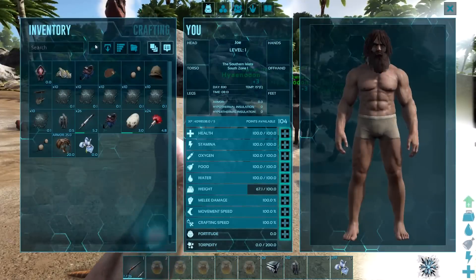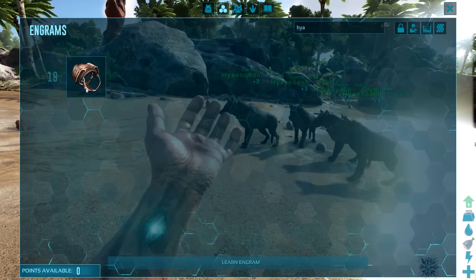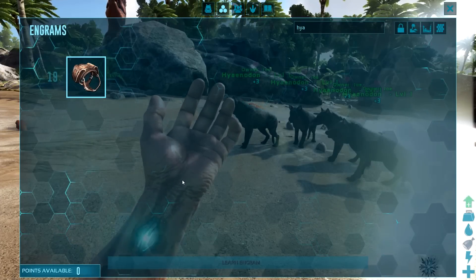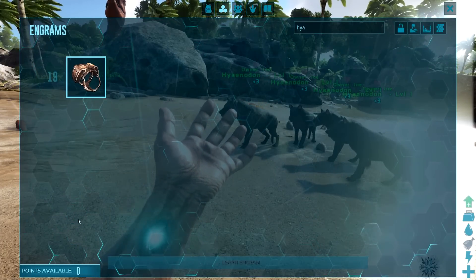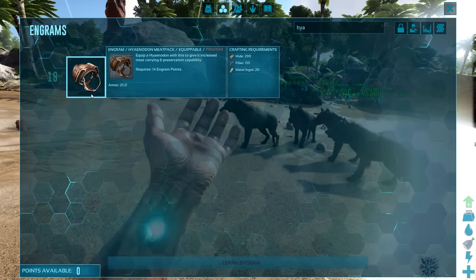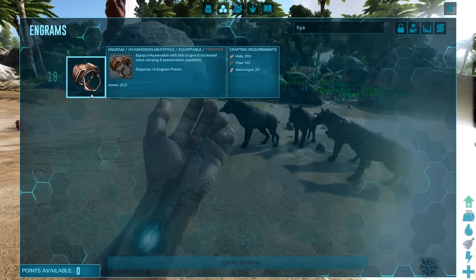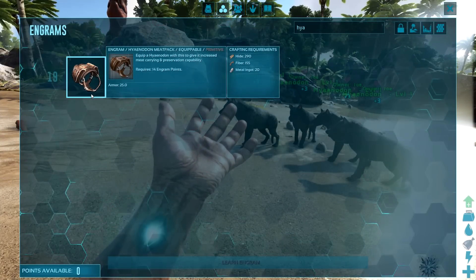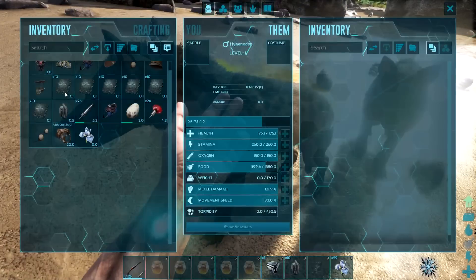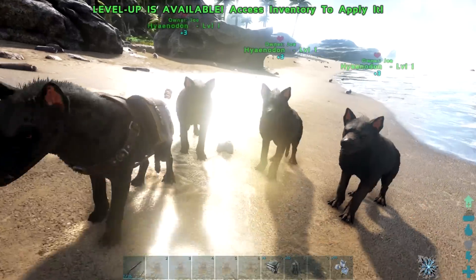There's also a saddle you can craft for this thing over in the engrams. It's going to be surprisingly low level and surprisingly very useful — a perfect low-level tame because you don't need any special food, you just have to pet it. The saddle is level 19, and it equips the Hyenodon with increased meat carrying and preservation capability. It's going to take you 20 metal ingots, 155 fiber, and 290 hide, and I don't think you even need a workbench for it.